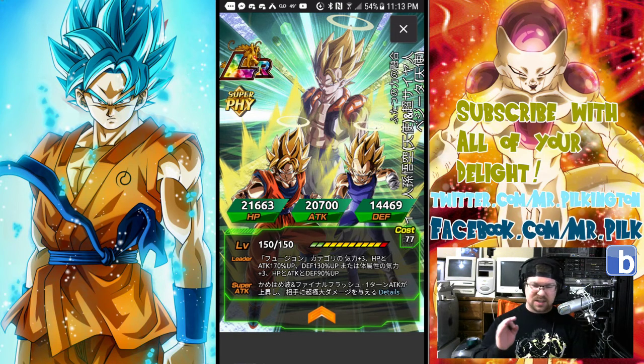Starting with Gogeta — he is, of course, another Fusion Dance-type lead, similar to Super Saiyan 4 Gogeta. Ki plus 3, HP and attack plus 170%, defense plus 130% — more than enough for defense. He also alternatively does a physical type: ki plus 3, 90% — basically like LR Trunks. He will boost the absolute dog out of whatever team you've got.